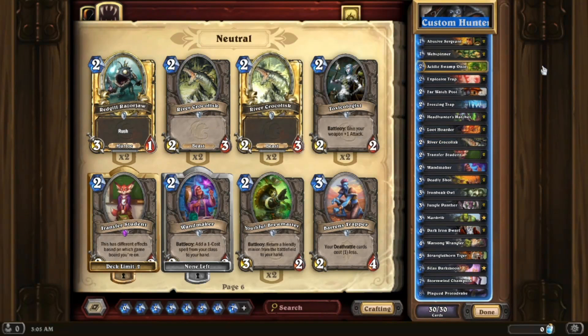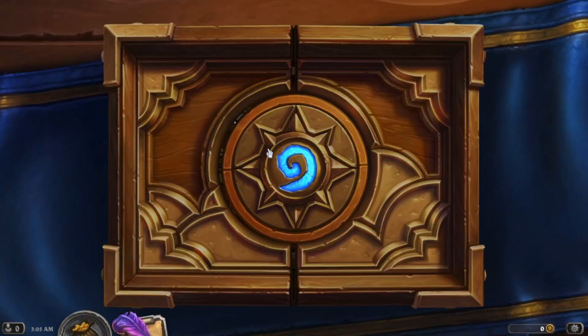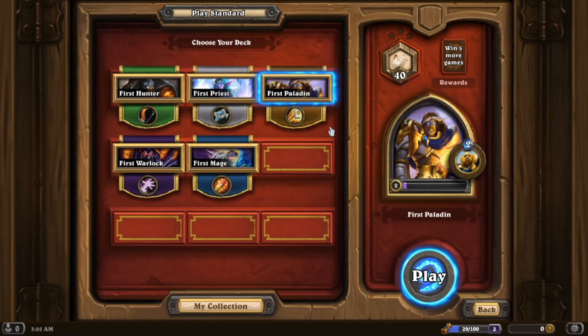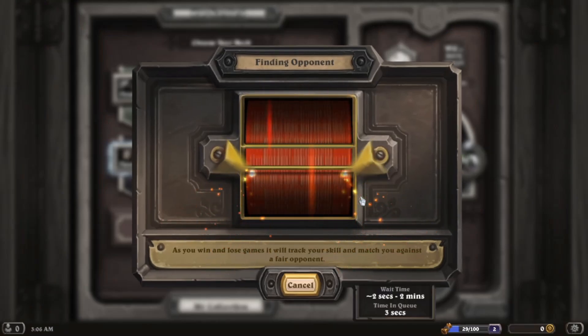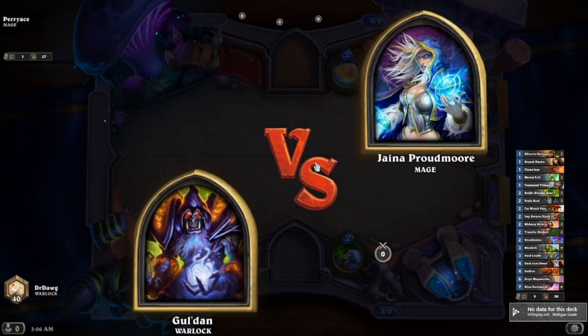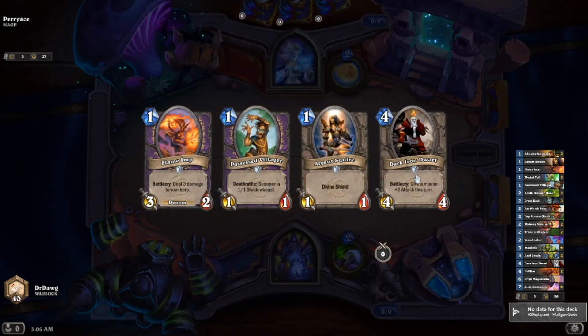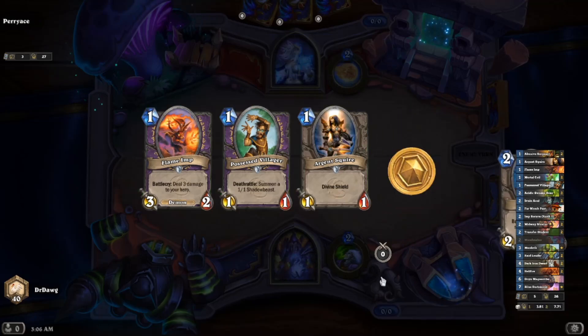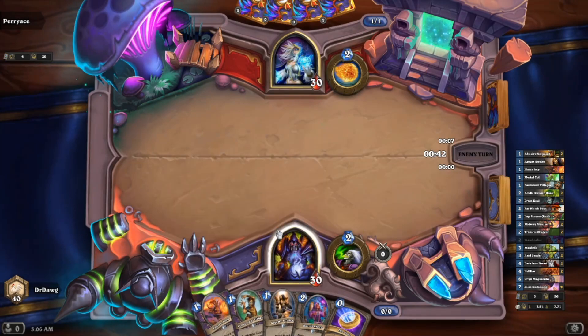I could see putting in River Croc for a little beast synergy. What I'm noticing as we plow through the beginning is that the best strategy is probably picking one class and sticking with it even if you're losing a lot, because you'll level that class and unlock really good cards — up until around level 20 is when you stop unlocking class cards.